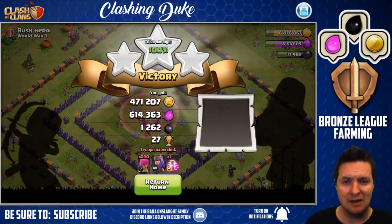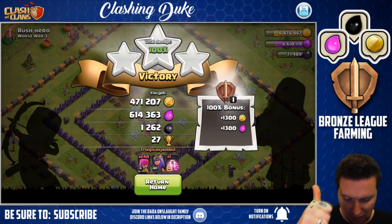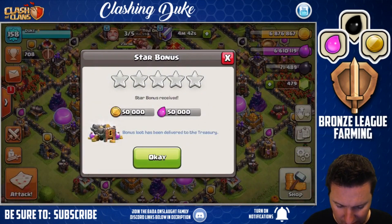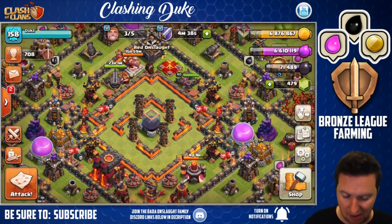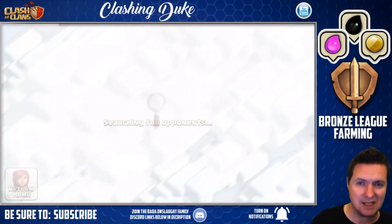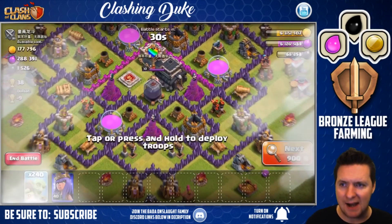Over a melee here, doing the job, getting it done. This was exactly what we're looking for down here in bronze league farming — thumbs up for that one. Let me see how quickly we can turn this around. We have our goblins all set to go, ready to rock and roll. Queen is still standing — she did not get affected at all by that last race. So we're going to jump in for number four here.